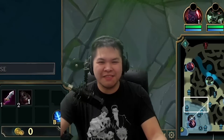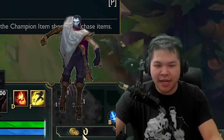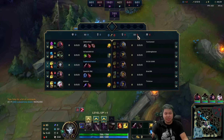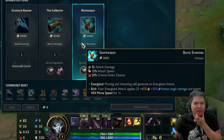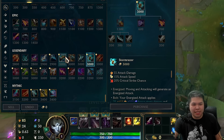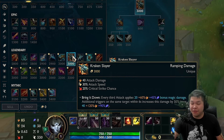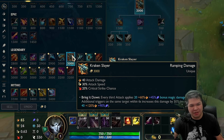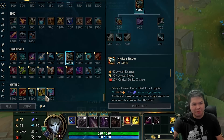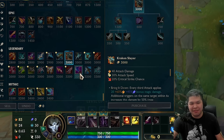Howdy y'all and welcome to another League of Legends video. Today we're going to be playing Jhin on the new patch. He's got a lot of new interesting items. You can go Stormrazer which has an insane AD ratio. You also have Kraken Slayer which has a 60% AD ratio and increases if you hit the same target to 120%. So if you get a bunch of AD you can do a lot of magic damage with the new Stormrazer AD ratio.